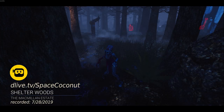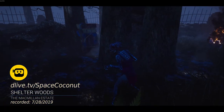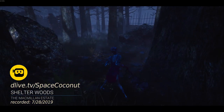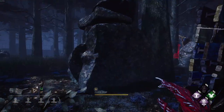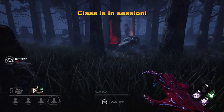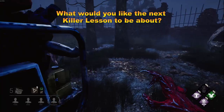Okay, we're going to try something new today. While I was writing up the main Hag guide I created this section and I was really excited to talk about it because it's one of my favorite things to do with the Hag. This is mostly for pallet loops, but this can also work with some vaults as well.